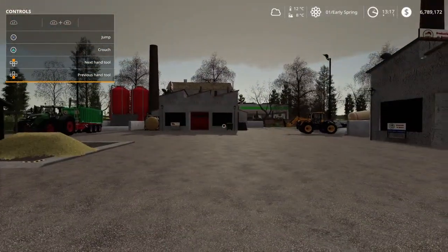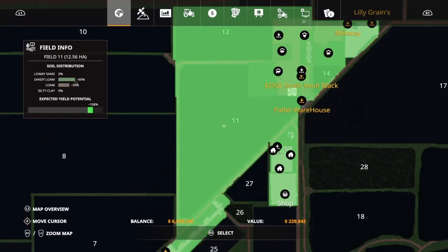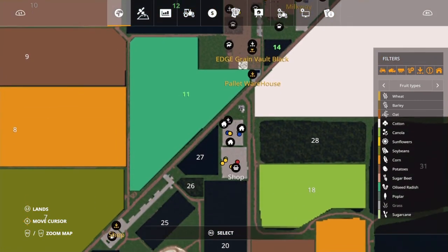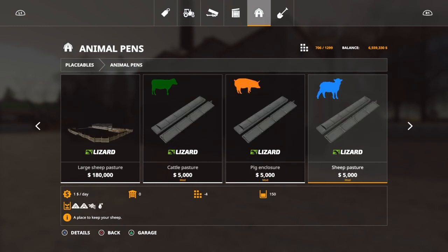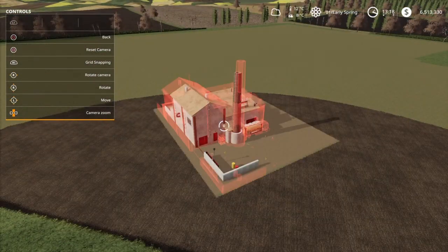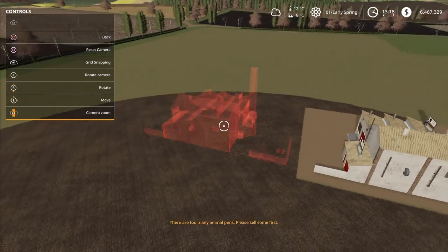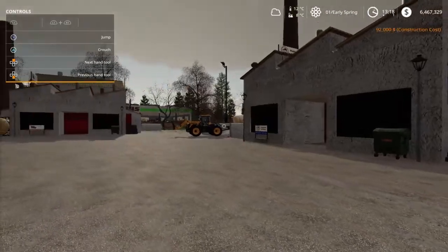Now let's test the maximum capacity of factories. I'm going to buy this field — bam. So now we have one, two, three, four, five animal pens with the horses, six, seven, eight. So now we should only be able to place out two more factories — that will make ten. Let's test that out. Place this one here — so now we have nine, ten. And now we get the notification: 'There are too many animal pens, please sell some first.' Maximum of ten animal pens slash factories.